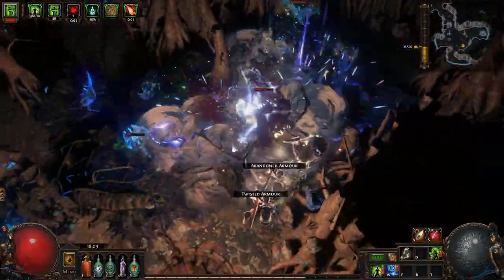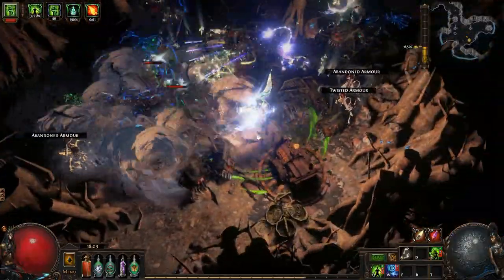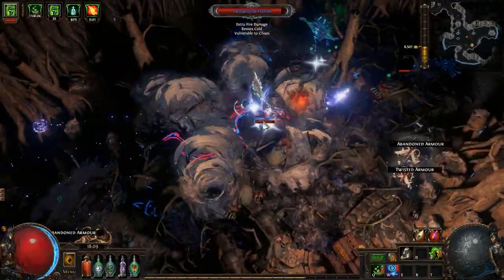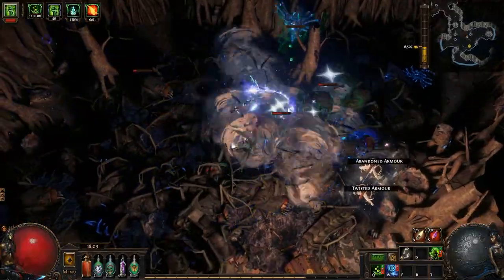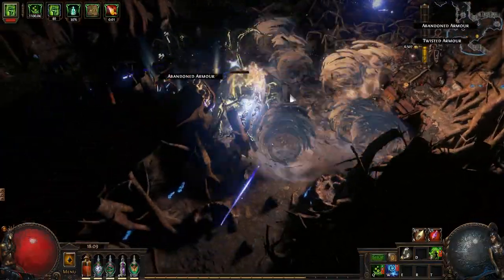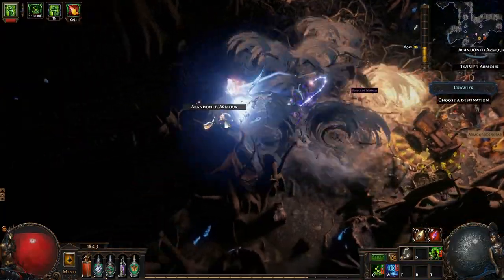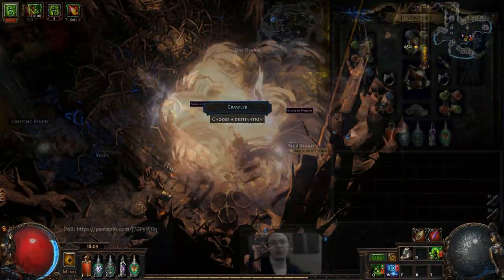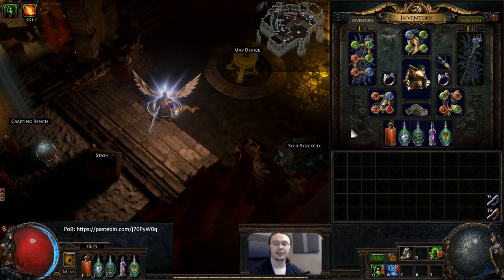Instead we just slap Blood Magic on our six-link, making it trivial to cast our utility skills. Our four-link is a Cast When Damage Taken setup using Purifying Flame and Mortal Call. Mortal Call gives us a nice defensive layer in a pinch, and Purifying Flame gives us 6% life regen from the consecrated ground it creates. If you can get the Consecrated Ground enchantment on your gloves, you can drop Purifying Flame for something more useful like Frost Bomb, or replace the whole setup with something like Wither Totems.